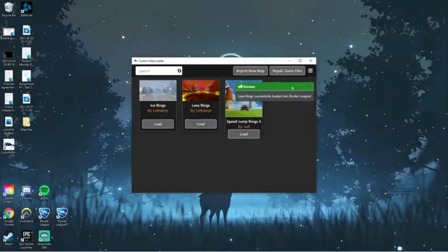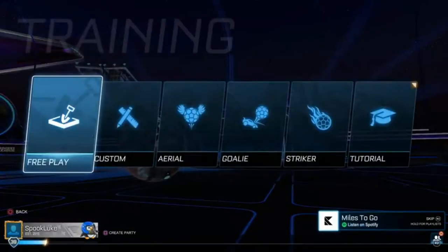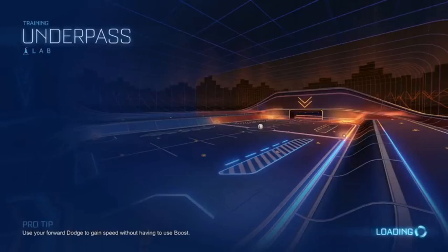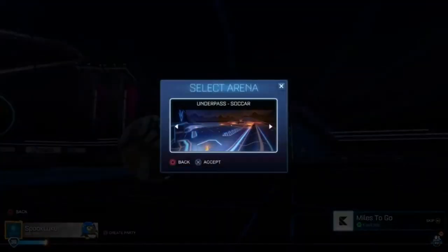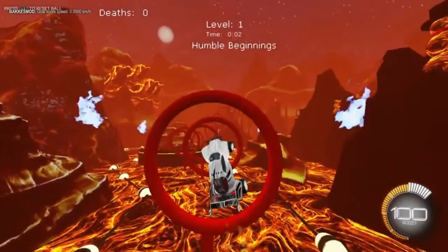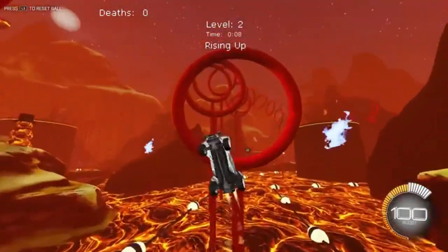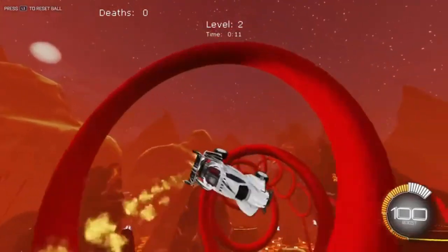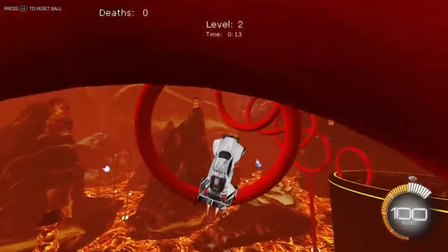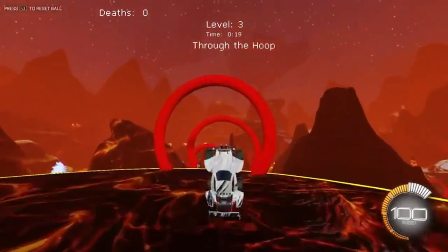From there, head over to the Custom Map Launcher, hit Load on Lava Rings, and just like that you'll be able to play the map in Rocket League. All you have to do is go to Play, Training, and then open up the specific map called Underpass in your Epic Games version of Rocket League. It's super important that you click Load and launch that specific map called Underpass, because this is where the Custom Map Loader automatically throws whatever Workshop Map you just loaded into. If you don't load Underpass, you won't get a custom map — you'll just get sent to whatever standard stadium you set. So make sure you're opening up Underpass, and any map from Leth's library is that easy to play.